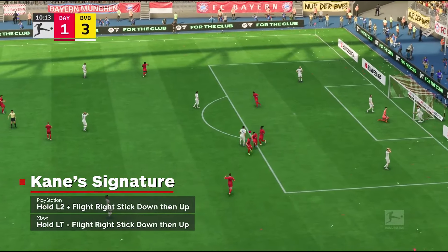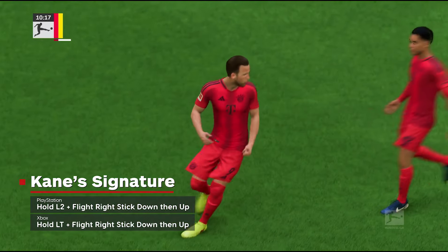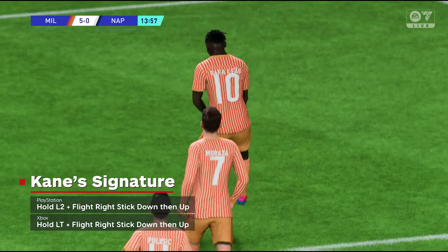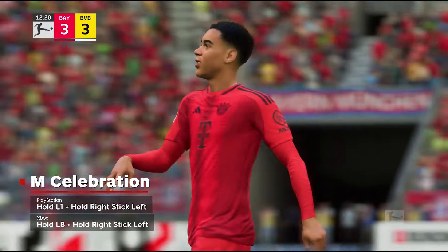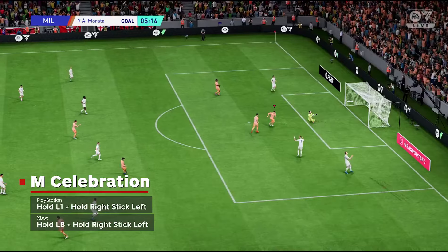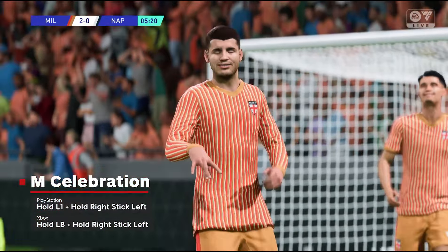Speaking of star striker's signature moves, Harry Kane's low fist pump is in FC 25. To perform it, hold the left trigger or L2 button and flick the right stick down and then up. For a celebration that only really works if your player's name starts with the letter M, the M celebration is perfect. To perform this celebration, hold left bumper or the L1 button and hold the right stick to the left.